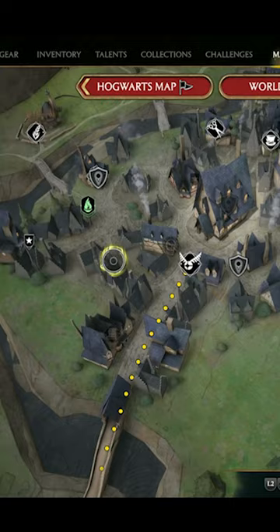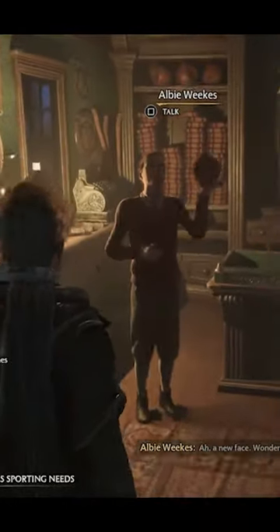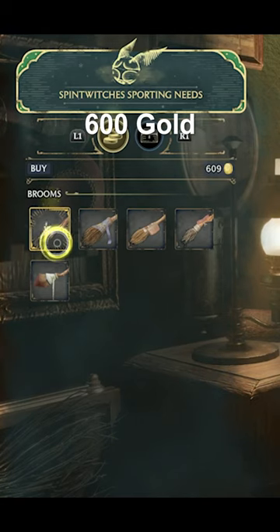Step 2: head to Hogsmeade. Go into the store Spintwitches Sporting Needs. Speak to Albie Weeks. Purchase for 600 gold.